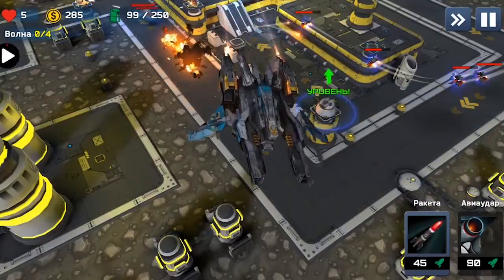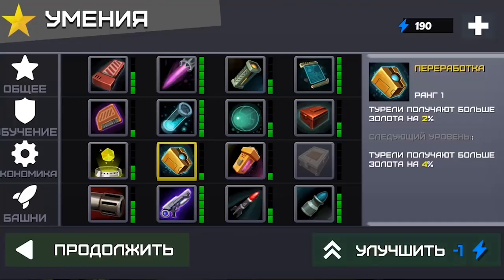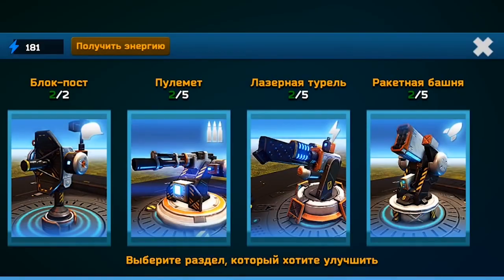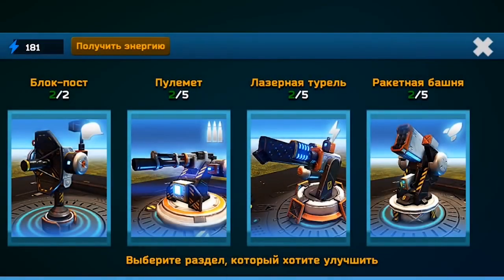Every killed enemy will give you experience, the chance to level up, and earn you points which can be spent on upgrading 16 various skills. You can increase the characteristics of turrets in the game menu to see how they will look at different stages of their upgrade.